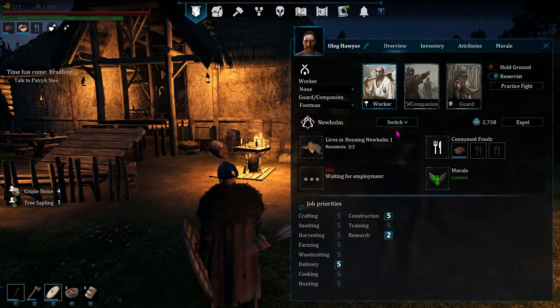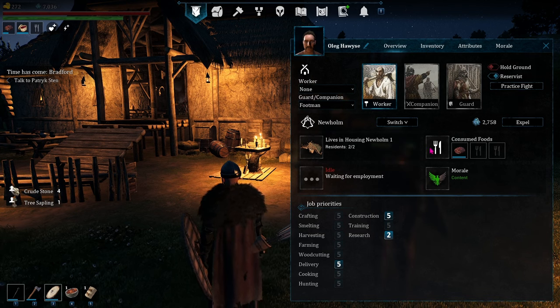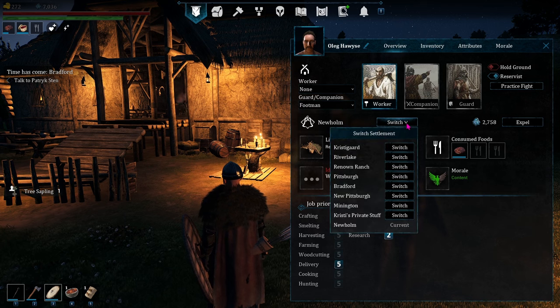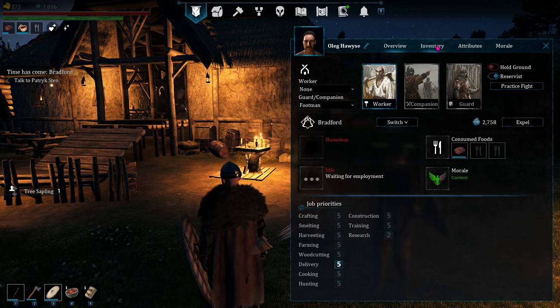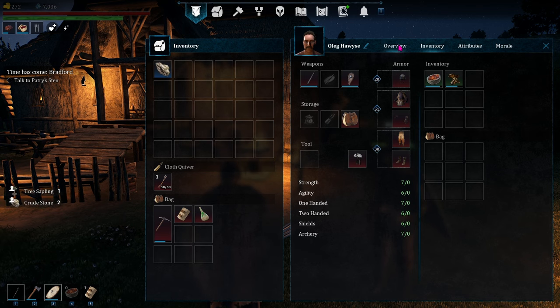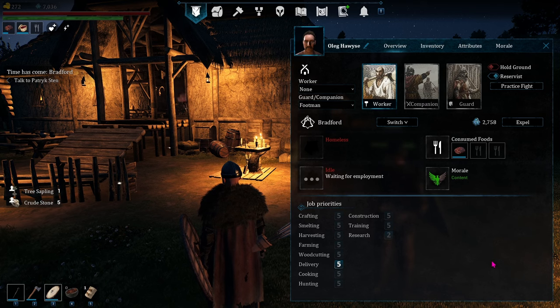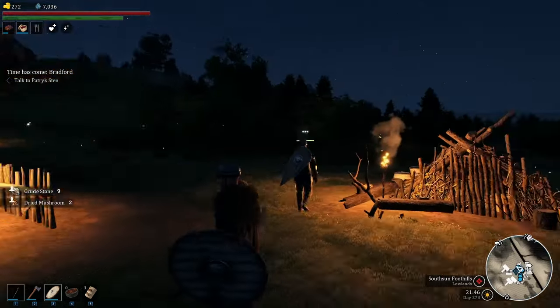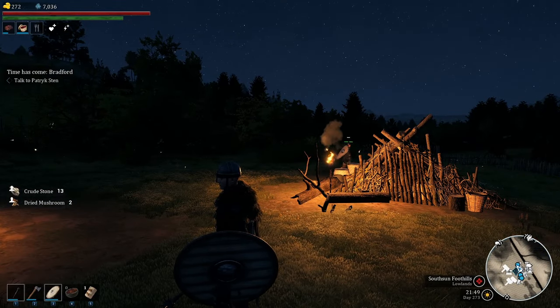The new village barrack structure spawns heavy infantry militia in villages for recruitment. The archery range spawns archers and the training ground spawns light infantry militia. When villagers are walking around and get attacked, they'll call nearby allies for help to fight off the threat. You can now also build your own dirt roads around your villages, and both you and your villagers will walk faster on your man-made roads.